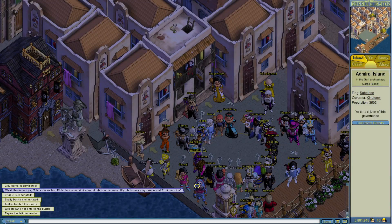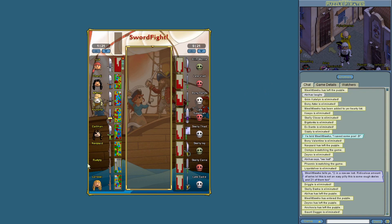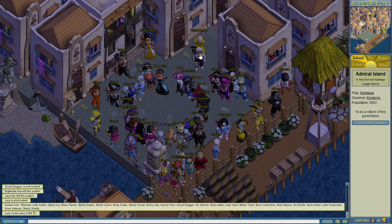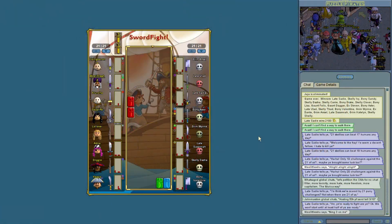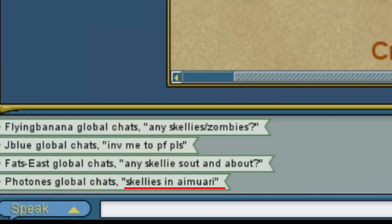The biggest trouble I'm having with making money off these skeletons and zombies is that they take a lot of time to find and set up. It's easy enough to get enough people to fight them if they spawn at some easily accessible major populated island like Admiral, but if you're going for some of the more remote islands, you might have a bit of trouble getting enough people there.